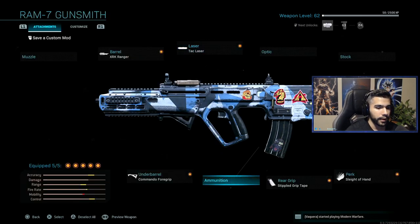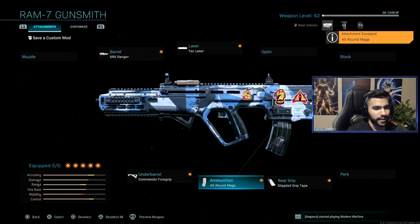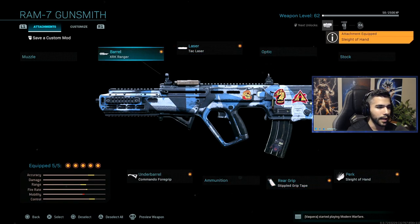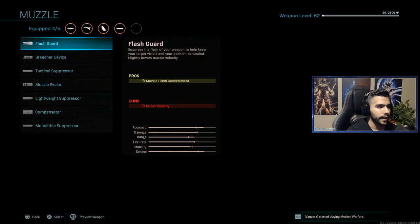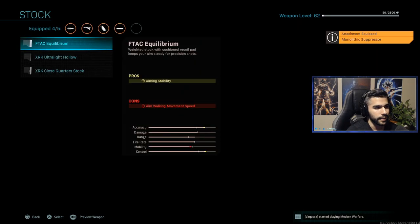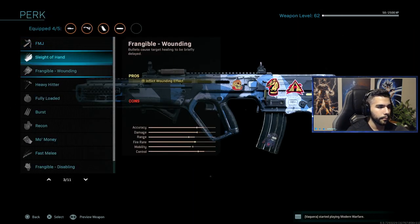These are the attachments I'm running in the gameplay — a very, very good class. The only thing is, if you want, you can swap Sleight of Hand for Extended Mags if that's what you're into. Or you could take off Sleight of Hand and put on a Monolithic Suppressor for more damage, or a stock if you're feeling it. But personally I really like these attachments just the way they are.